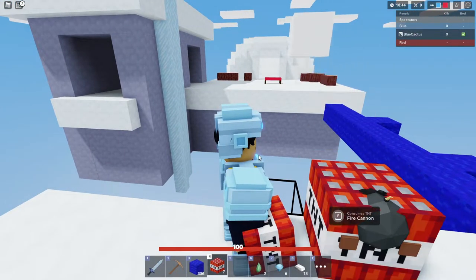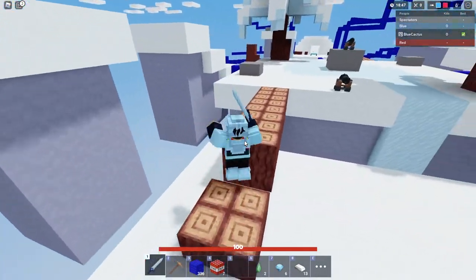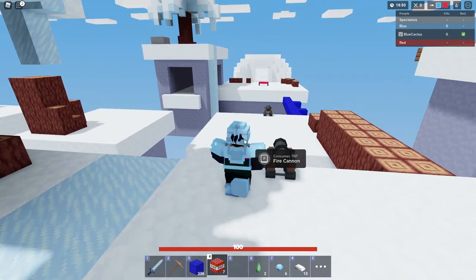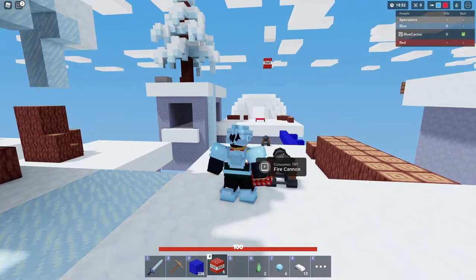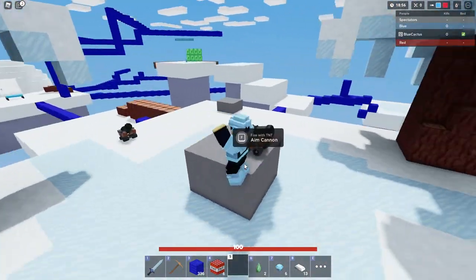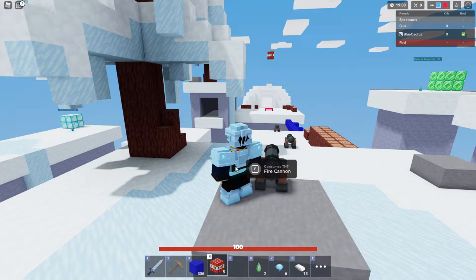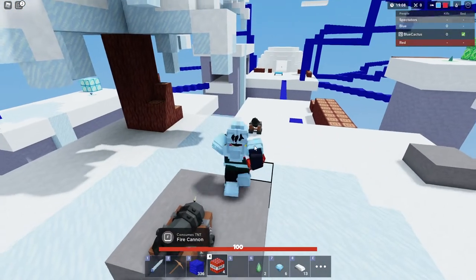Once you're done aiming, load up the TNT and it'll shoot it out just like that. Keep in mind that the further out you go, you're going to want to aim a little bit higher than normal. Also, TNT doesn't damage the bed — I mean, it's kind of dumb, but it just doesn't.